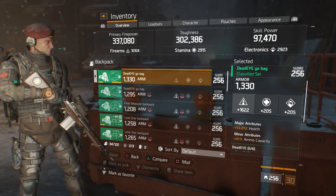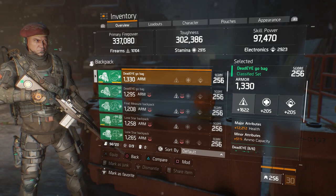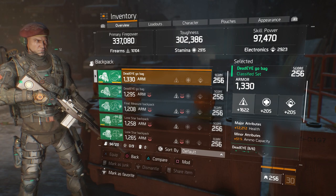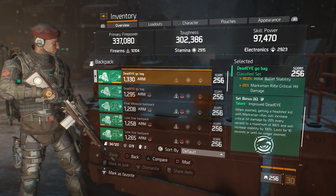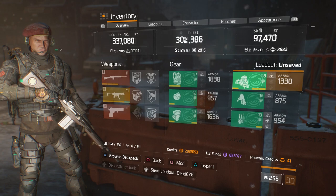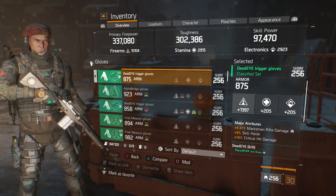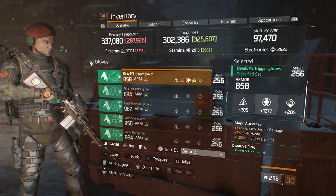On to the backpack — 1,330 in armor, an awesome roll, a great firearm stat, and major attributes of 12,212 in health. The minor attributes include 51% ammo capacity. If you choose to lose that 12% health, you can gain around 14 to 15k in skill power. In the mod slots we have firearms, skill haste, and first aid self-heal.